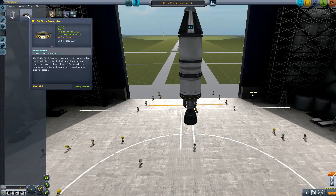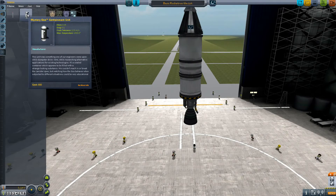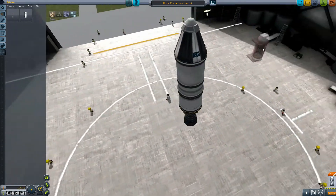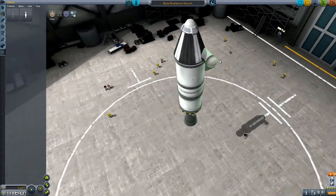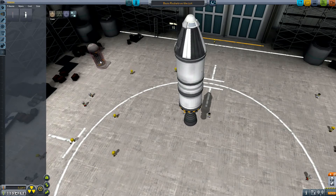And we've got stack decouplers, but we don't have radial decouplers yet. Those come later, and they are massively useful. Mystery goo — our first science piece. These are lovely. I mean, they're actually not — they're kind of terrible, but they are at least science points.